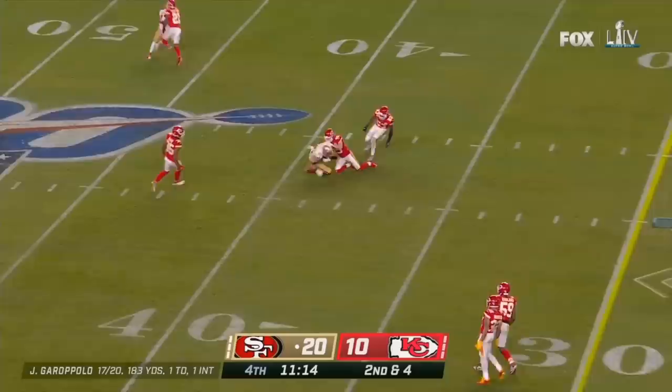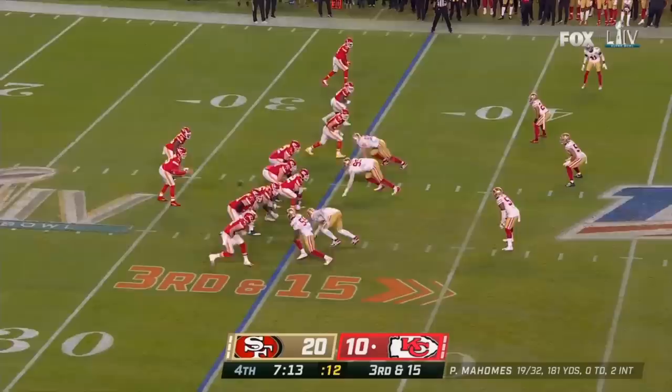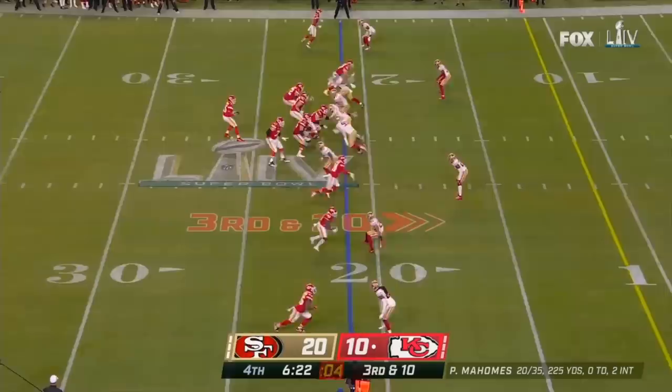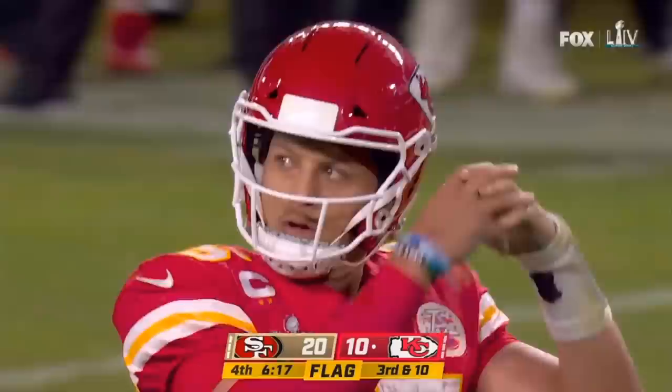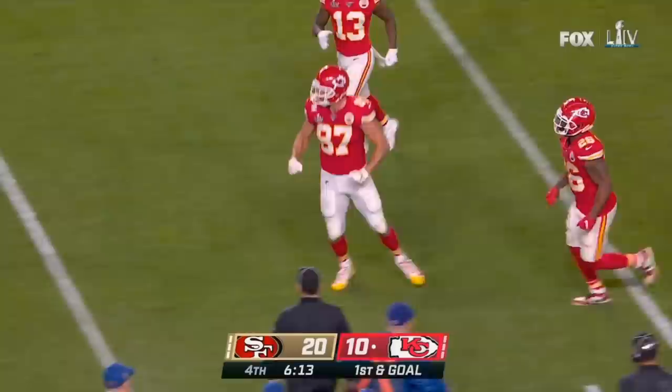Garoppolo keeps — pass is caught on a sliding grab by Kittle. Second and 15 — Mahomes steps into it, pass is caught by Hill. Launches down the middle — Hill, open, caught. Kansas City gets it. Pass floated to the end zone — incomplete but a flag. Kelsey covered by Tarverius Moore — 20-yard penalty, first down, first and goal. Pass — open — touchdown. Kelsey. Chiefs are back in it.